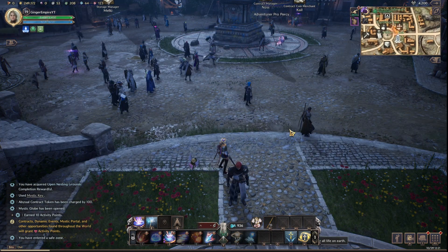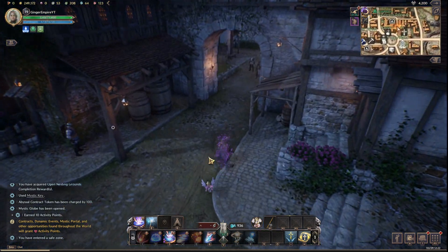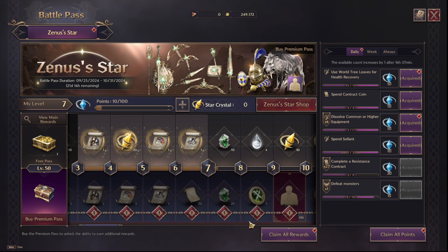Salve, citizens, and welcome back to a little bit more Throne and Liberty. Let's go into F11 and let's look at the battle pass, which you can also get to by pressing F8.